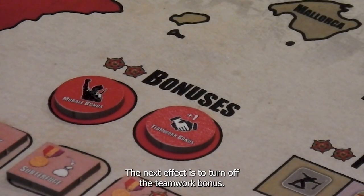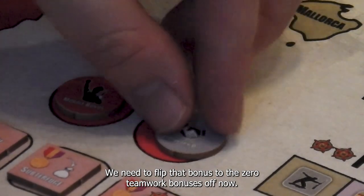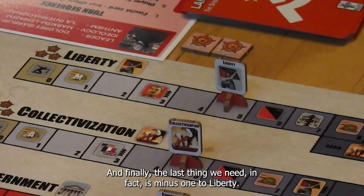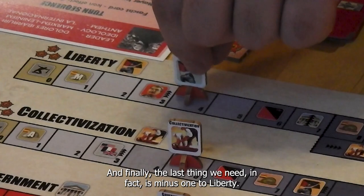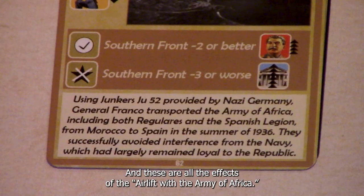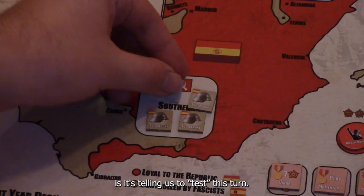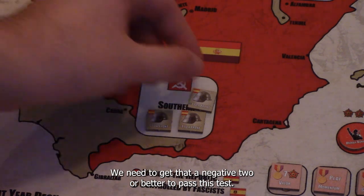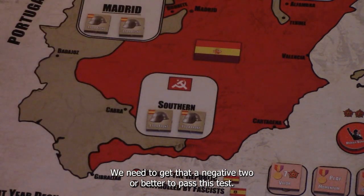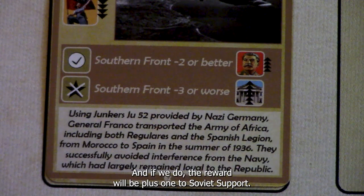The next effect is to turn off the Teamwork Bonus — we need to flip that bonus to zero. And finally, the last immediate effect is minus one to Liberty, so Liberty is going to drop down to four. Those are all the effects of the Airlift of the Army of Africa. The last thing on this card tells us the test this turn is going to be in the Southern Front. We need to get that to negative two or better to pass this test, and if we do, the reward will be plus one to Soviet Support.